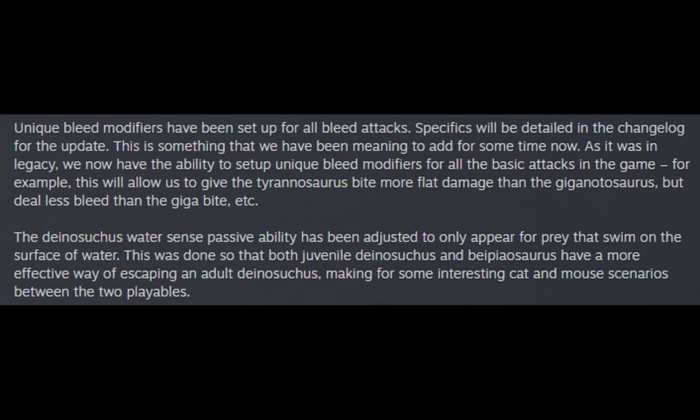The Dinosuchus WaterSense passive ability has been adjusted to only appear for prey that swim on the surface of water. This was done so that both Juvenile Dinosuchus and Bayopiasaurus have a more effective way of escaping an adult Dinosuchus, making for some interesting cat and mouse scenarios between the two playables.